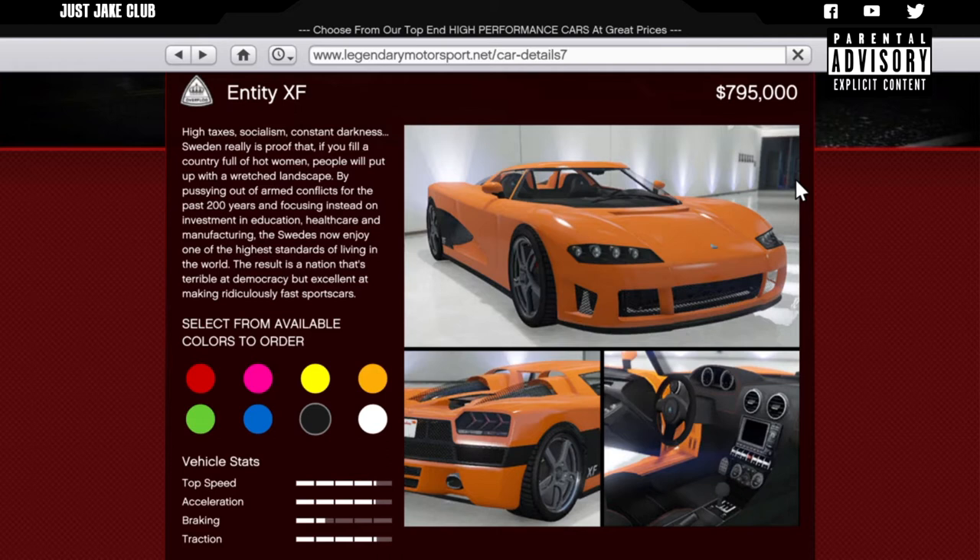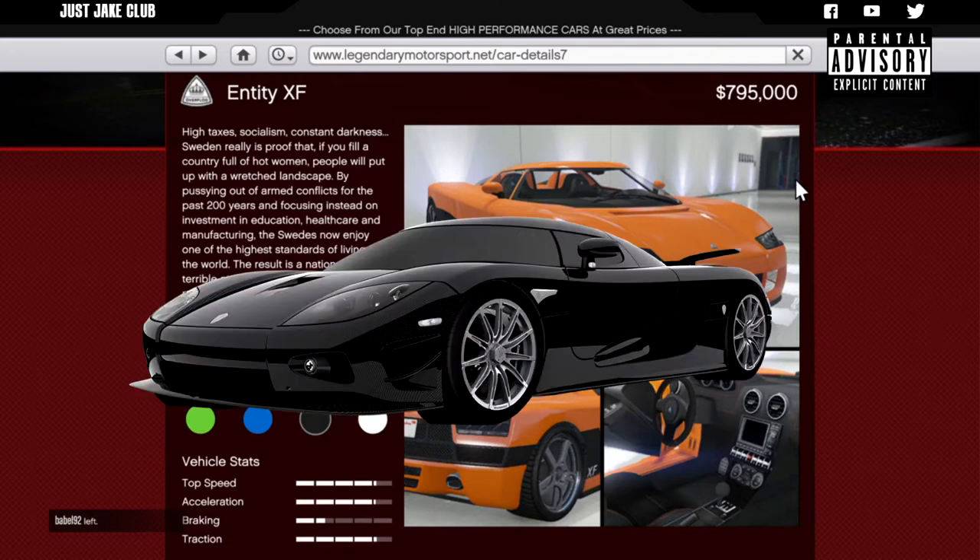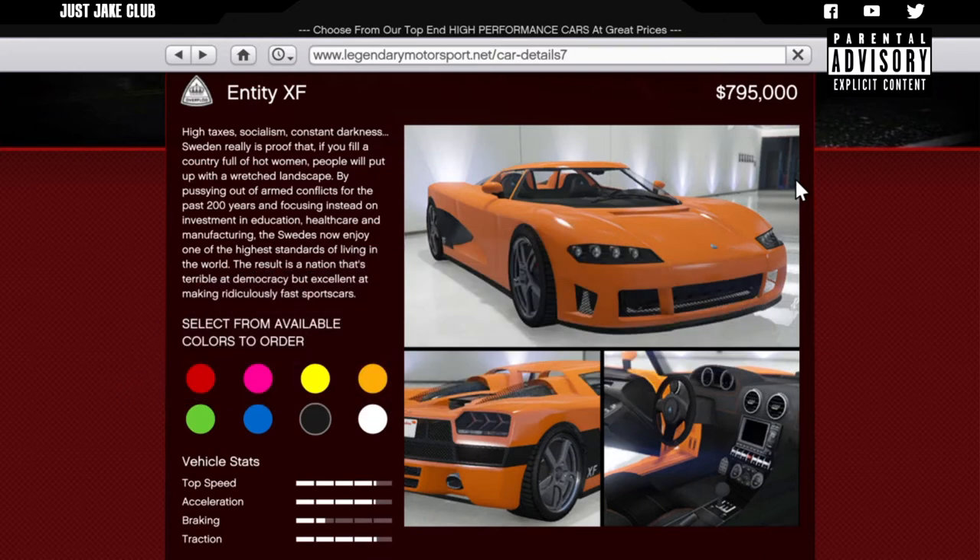What's cracking YouTube, just Jake here and welcome back to my channel for another GTA Online video. In today's video we're going to be building the Koenigsegg CCX from Fast Five. If you guys want to follow me on this build, all you have to do is go and purchase yourself an Entity XF from Legendary Motorsports for $795,000, meet me at LS Customs and I'll show you how to do the rest.